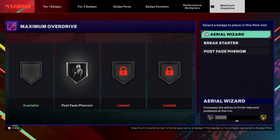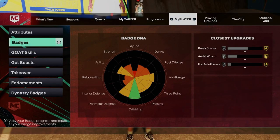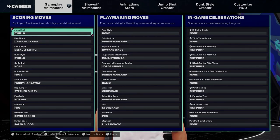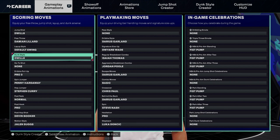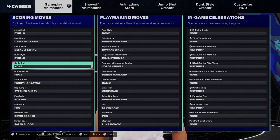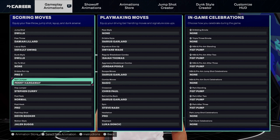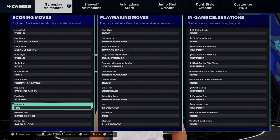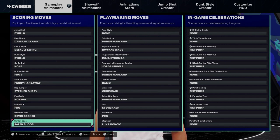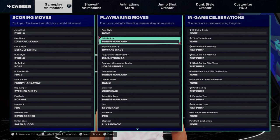Let's check out the animations. Free throw is Damian Lillard, regular swing layup. He's got his own dunk package. I don't have a go-to shot so I'm not sure which one to pick right now. Dribble pull-up pro, three spin jumper penny Hardaway, hop jumper Stephen Curry, post fade normal, post hook pro, post hop Devin Booker, motion style Jaylen Suggs.